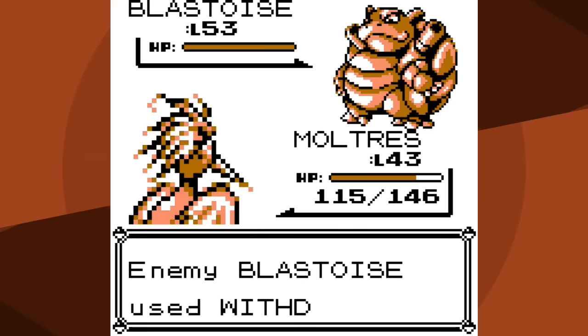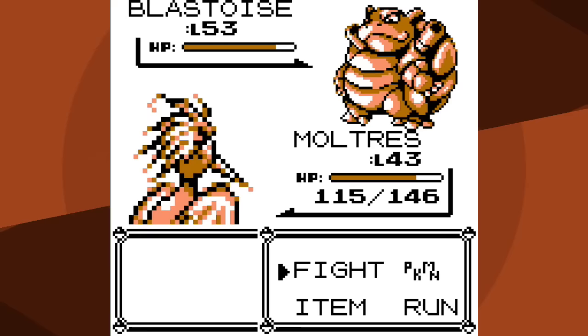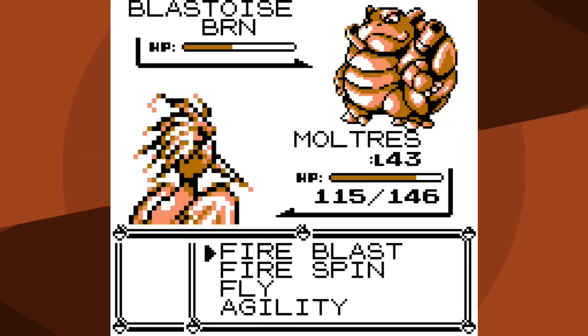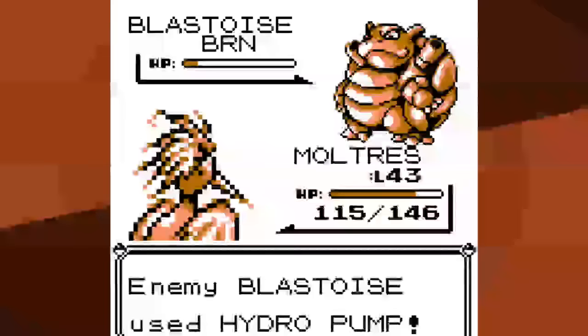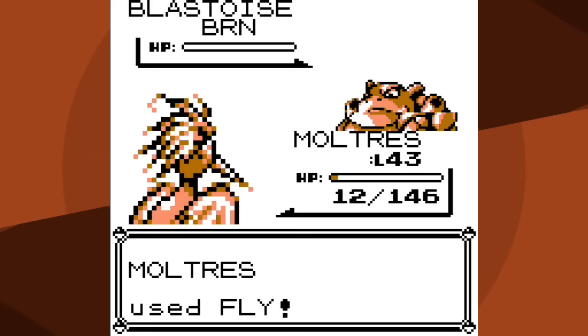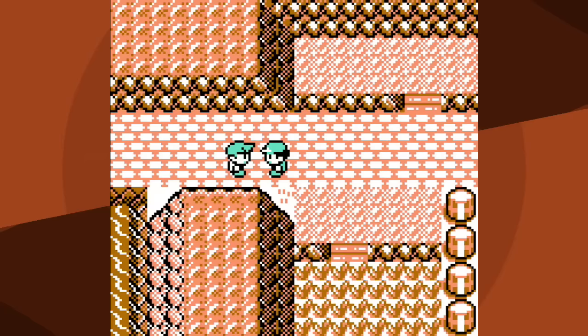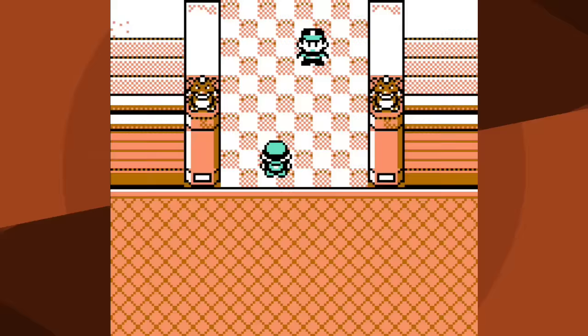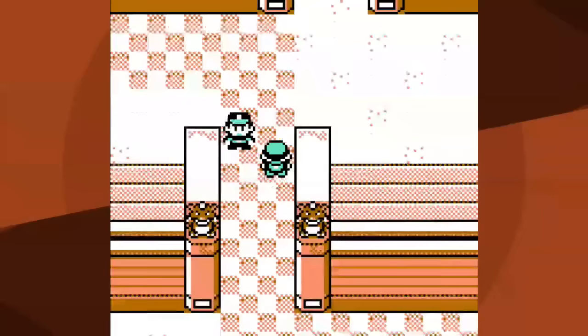I go for Fly and it goes for Withdraw - worst case scenario - and I do basically nothing. Blastoise then goes for Hydro Pump but thank goodness it misses. I consider Fire Spin but decide to go for Fire Blast. Blastoise goes for Withdraw again - it's classified as a water move so the rival AI thinks water is super effective against fire, but it doesn't know the difference between damaging and non-damaging moves. Gen One is the best. Eventually it figures it out, uses Hydro Pump, and one more hit and I'm knocked out.